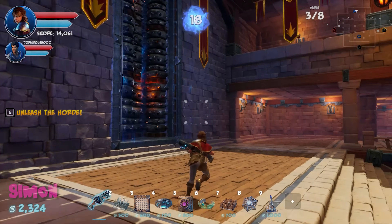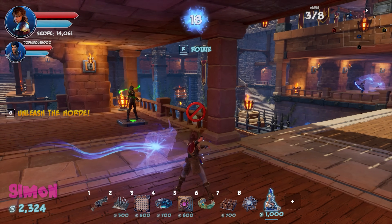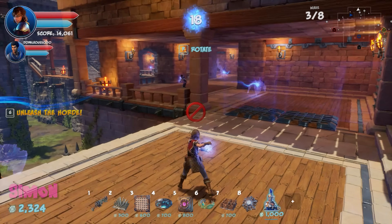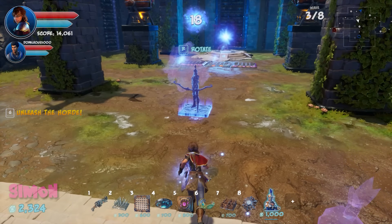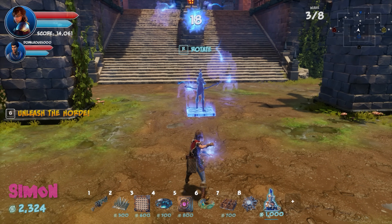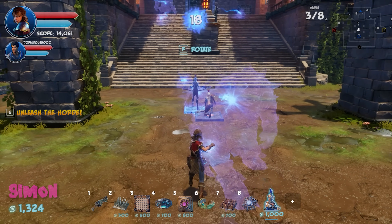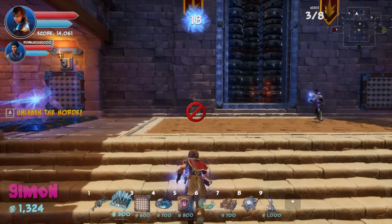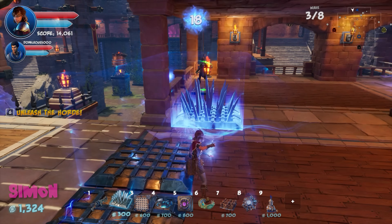Enemies are now confirmed coming from both the original door and the other side. They both add archers — Neebs places his archer in the middle area to cover both paths. Two enemies have already entered the rift in the first round. They're out of money.